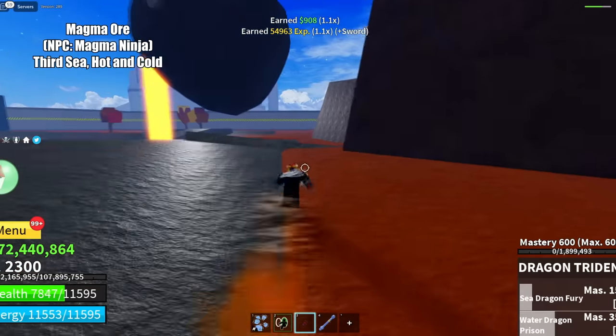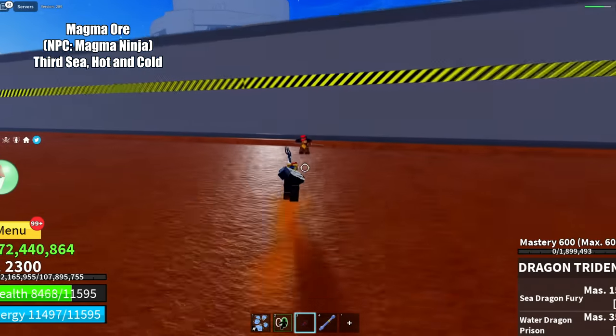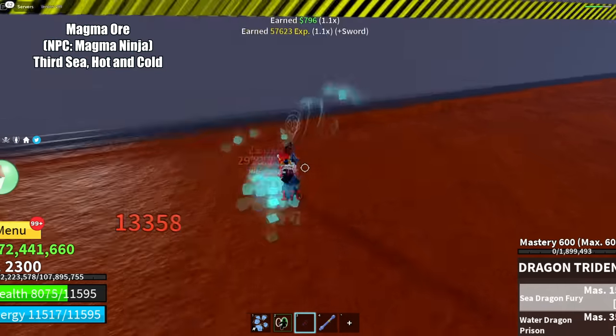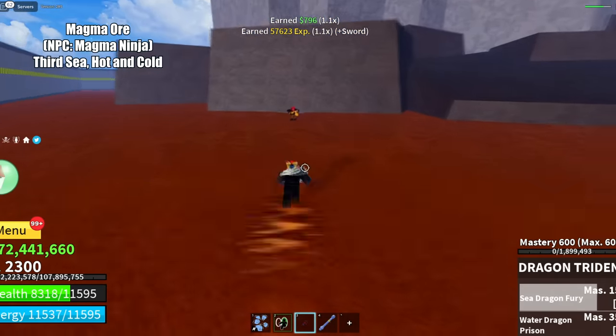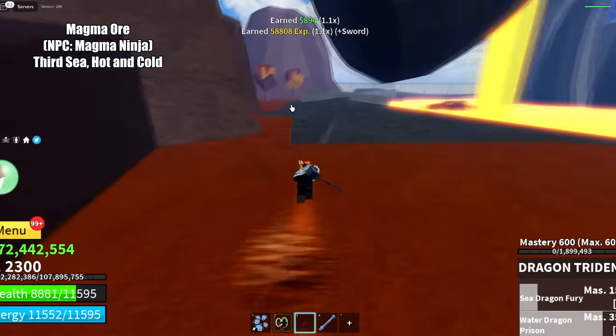Finally, the last material you need for God-Human is the magma roar. You can get the magma roar by killing magma ninja on the hot and cold island in second sea. Maybe the magma pirates in first sea drop magma roars too — not sure, but you can give it a try.